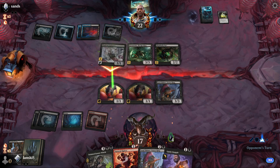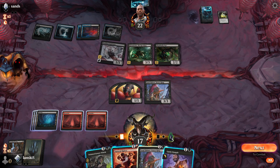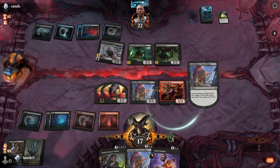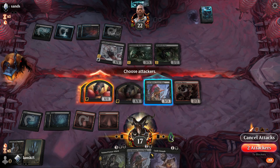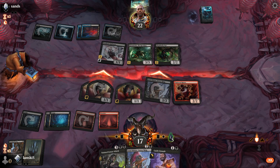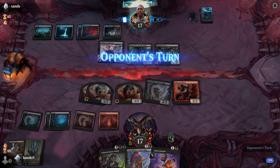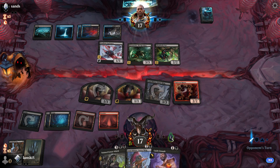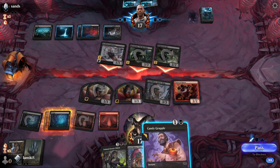Another red Phyrexian creature — cool. More land is not bad. All of these creatures are very dangerous for us — Toxic 1 and flying. So we will exile this card, and we can also attack. Maybe they will block Lord Skitter at least, so we can cast another copy. They are not blocking, so we will wait. We still have Candy Grapple that we can use. We might also block with Tethered Ratter — in this case, we don't actually need this creature.